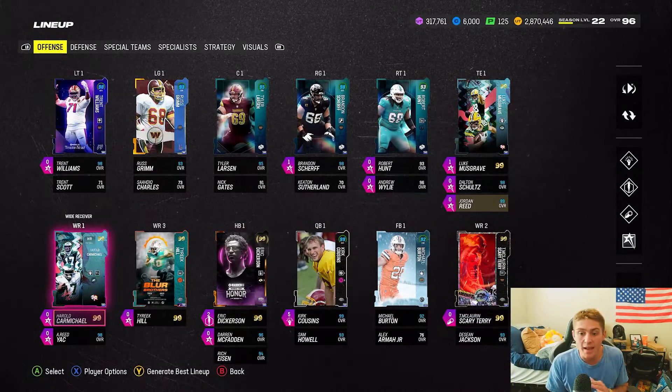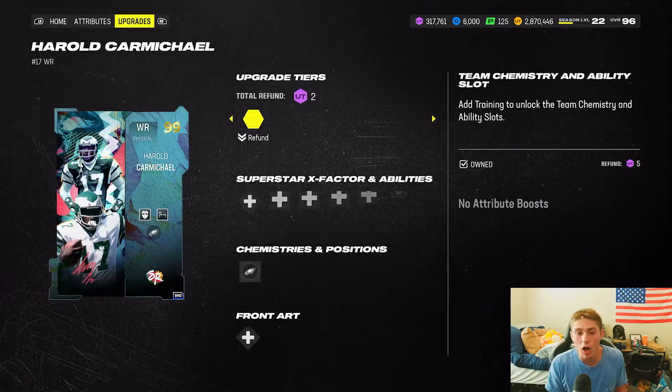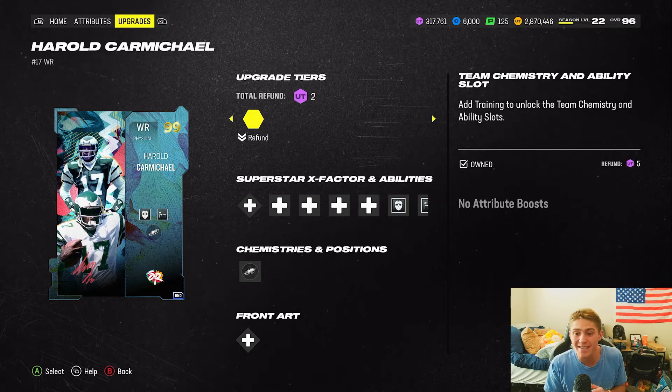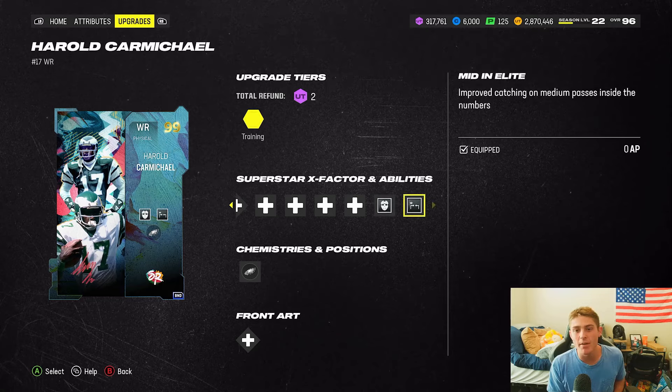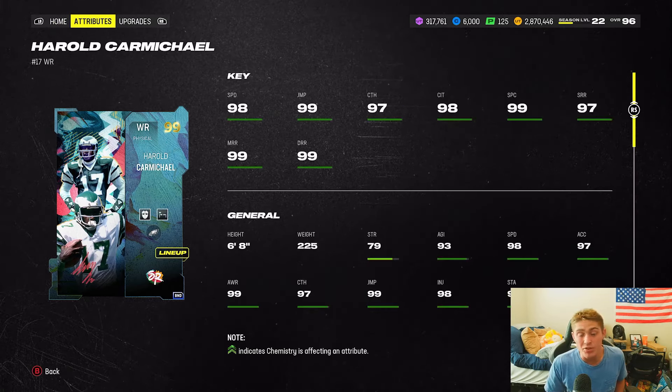Moving to receivers — I don't have any ability points spent here, but I do have a bunch of free abilities. Starting with Harold Carmichael: he's my outside go-to when I chuck it deep. He runs zero AP Matchup Nightmare and zero AP Mid and Elite. Harold Carmichael isn't boosted by commander chem whatsoever, but this card is still a demon on the field.